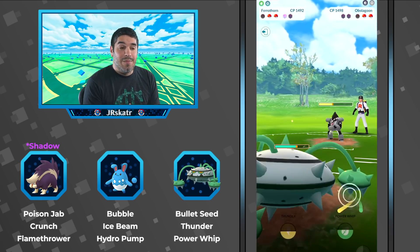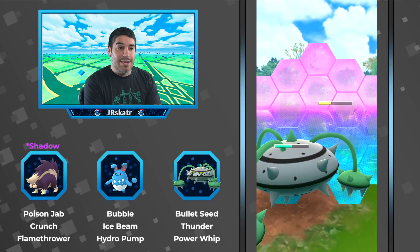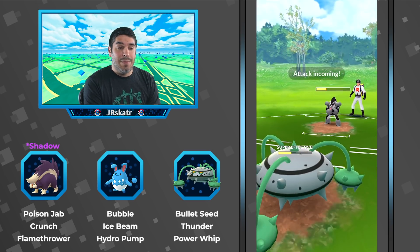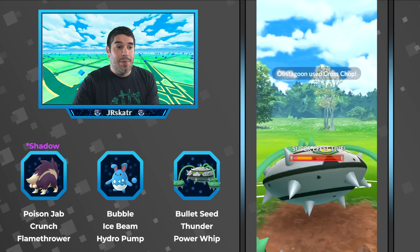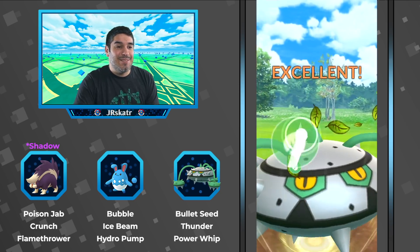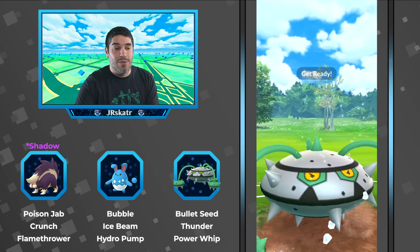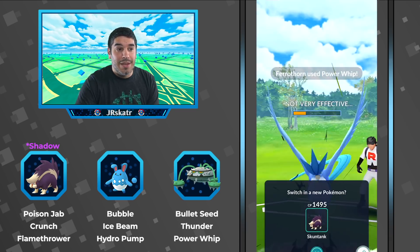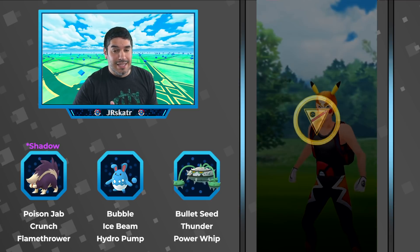It's a similar situation — he gets hit with Icy Wind and switches out again so he doesn't lose that attack debuff. An Obstagoon comes in and it's going to be a spam-off between the two Pokemon. Ferrothorn gets to those charge moves a lot faster so he's got an advantage. Cross Chop does super effective damage but he charges up a Power Whip — he was overcharging a bit but just survives it and gets another Power Whip off.